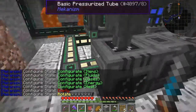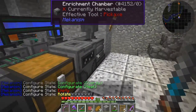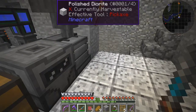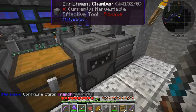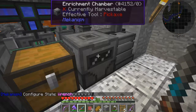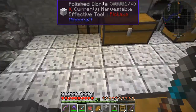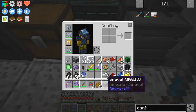So for example if you wanted to rotate this machine here, you should be able to see the faces on it as well. If you right click on it, it should tell you the face. Wrench is rotating it definitely. And shift right clicking picks it up. We'll put that back down again because we do actually need the osmium compressor at the moment.